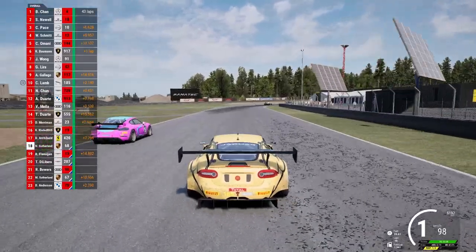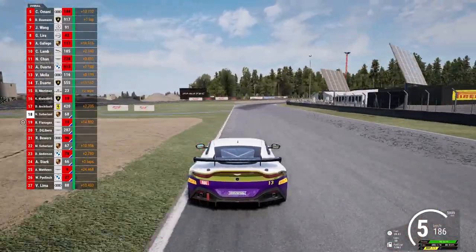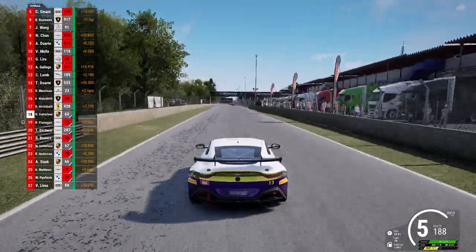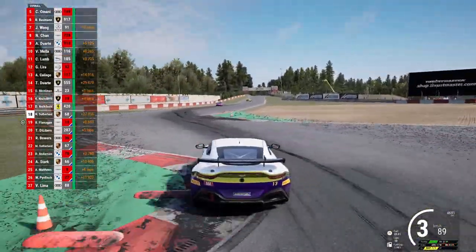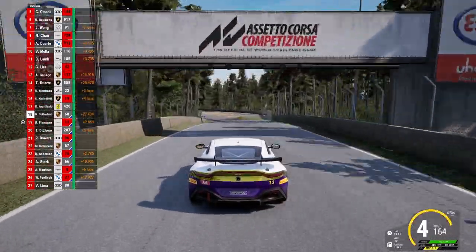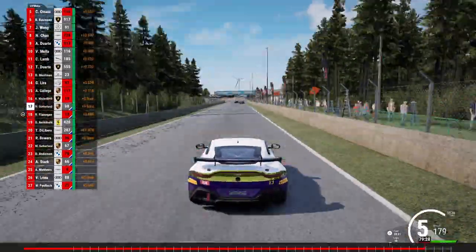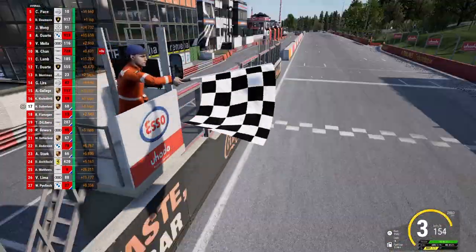I rejoin with R. Flanagan approaching quickly from behind, who can now just see me ahead — probably wondering what just happened after five or six laps of a 13 to 15 second gap. R. Flanagan is now looking closer to 2.8 seconds. We'll fast forward through the last few laps where thankfully I had the pace on the old tires to keep R. Flanagan behind and successfully bring home a win in the beautiful pink car. Checkered flags are out. Thanks for joining — I'll see you on the next one.